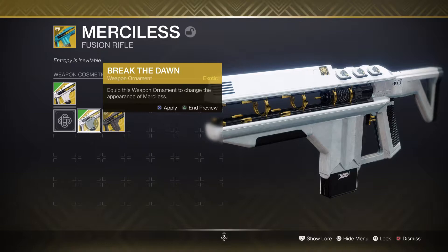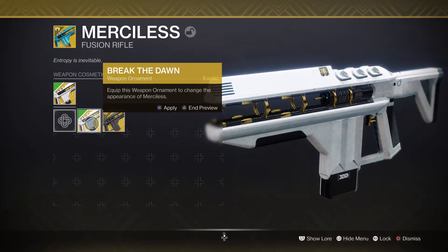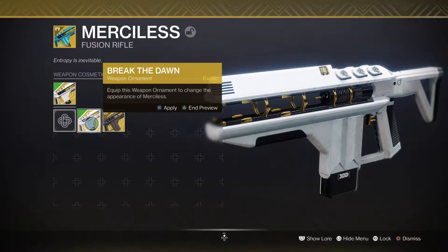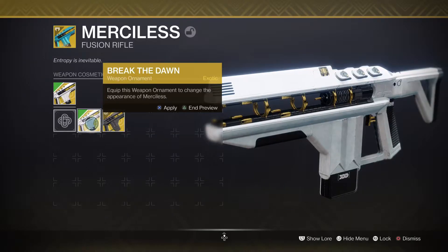Now for the ornaments! This one is called Break the Dawn — the blue gun becomes a white gun. It's the worst ornament ever. This is terrible — it's basically just a shader ornament, not good at all.